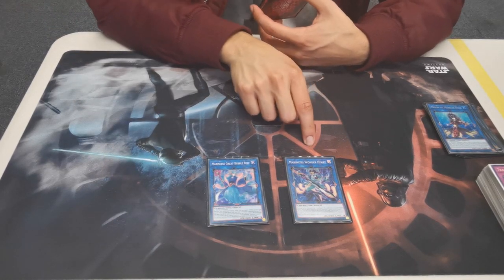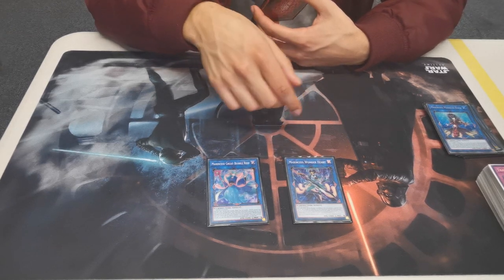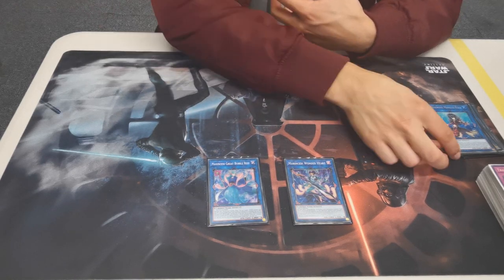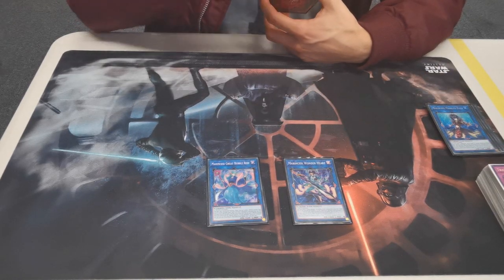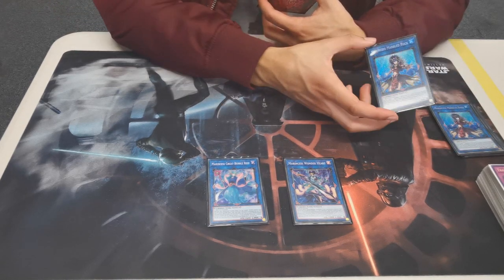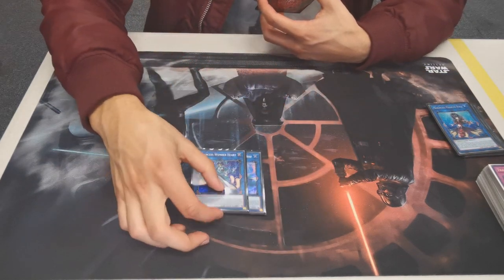Wonder Heart is how you push for game. During battle in the damage step, she can summon one of the equipped monsters she has. Most of the time you'll be looking to summon the biggest one to push through, and it just helps push for game. If she does get removed somehow, she floats down into a Link 3 or lower.